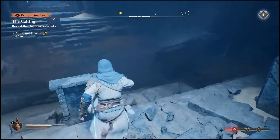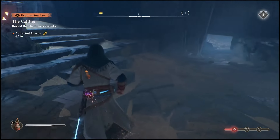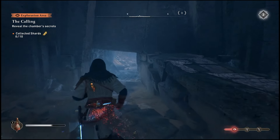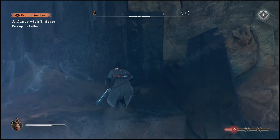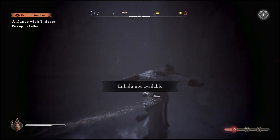Once you guys get into this chamber, you're going to need to actually go and collect 10 shards. They don't really expect you to have all 10 of these shards on you when you get in here, so don't worry — it's not like you've missed out or anything like that. This is just a mission which takes a very, very long time. It's not really meant to be completed straight away. So once you guys have accessed the Calling and come down here into the chamber, you can then get started on collecting the shards.